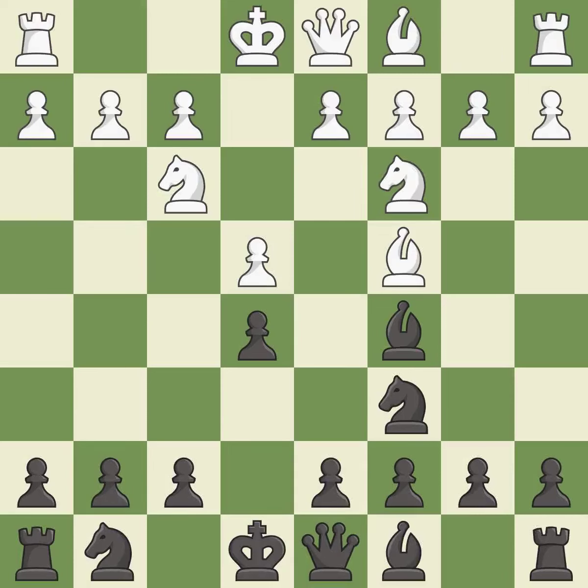Nc3 develops the knight toward the center, defends the e4 pawn, and controls the d5-square. Nf6 develops the knight toward the center and prepares to castle. d3 defends the e4 pawn and allows the c1 bishop to develop.